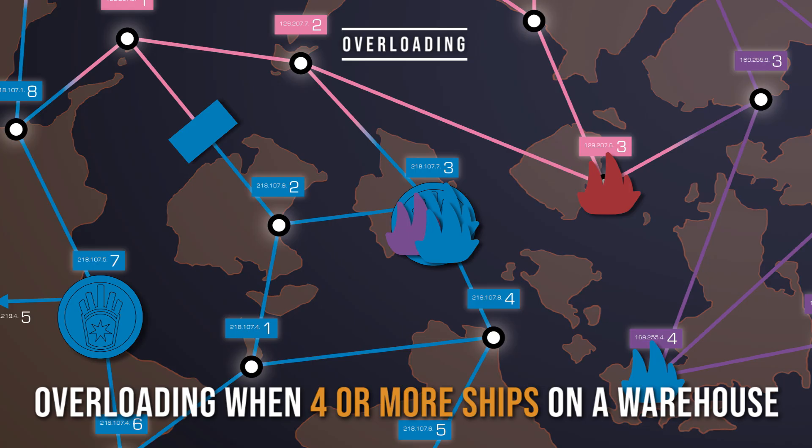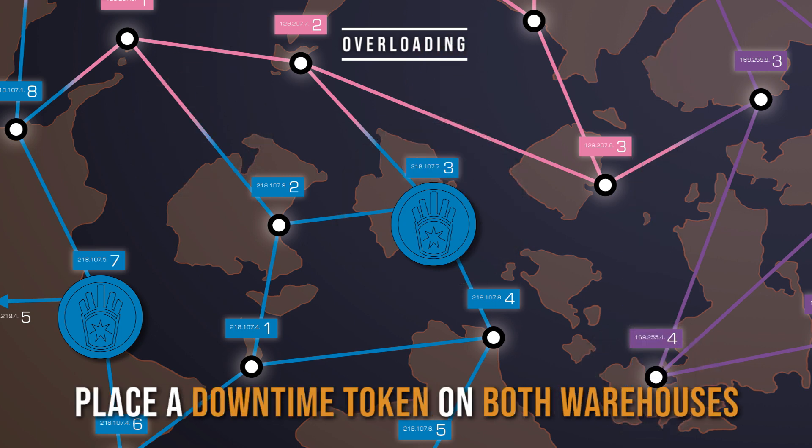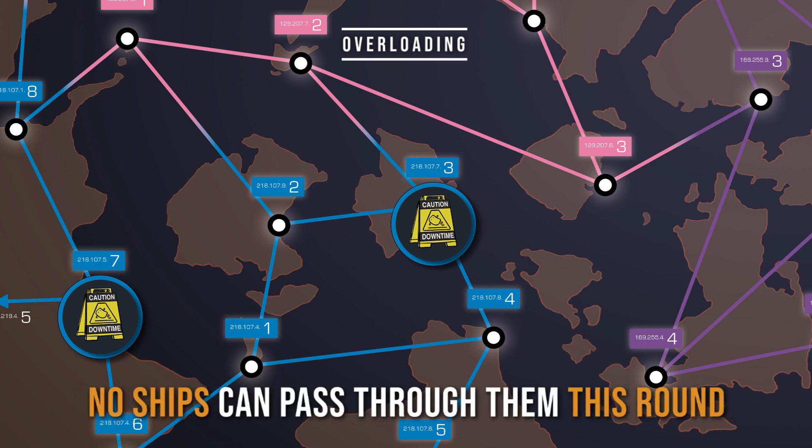Overloading. Overloading happens when there are four or more ships on a warehouse. That warehouse gets too much traffic and is overloaded. Destroy all ships and firewalls on that map that belong to that player. Place a downtime token on both of that player's warehouses. No ships can pass through both warehouses for the rest of the round.